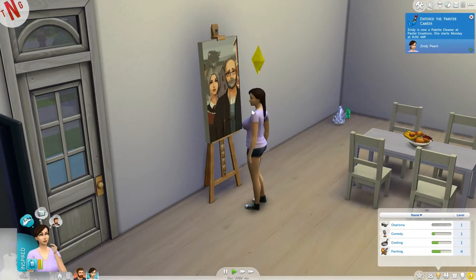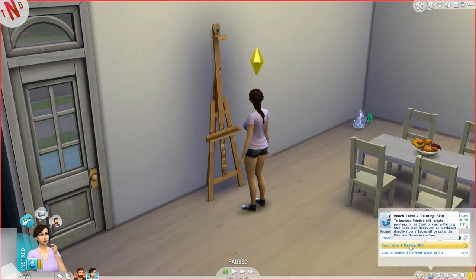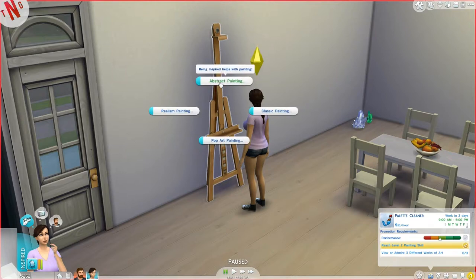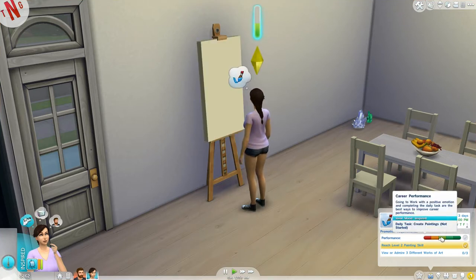Let's sell this painting. You can already see the career tasks: reach level two in painting — that's already done; view and admire three different artworks. The ideal mood is inspired — you need to go to work inspired. Daily task: create a painting, not started. So let's do classic again for a hundred simoleons.